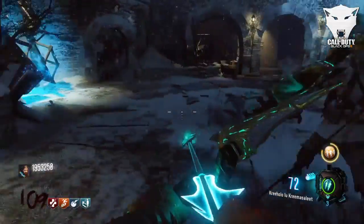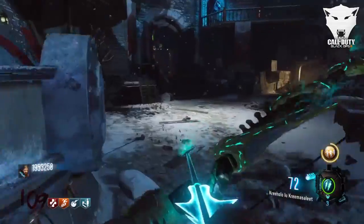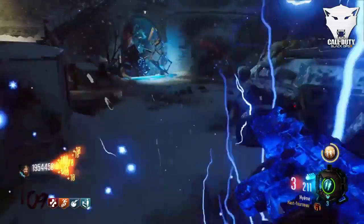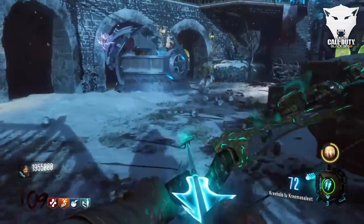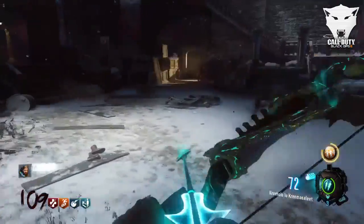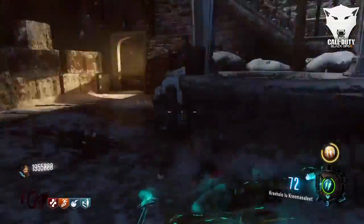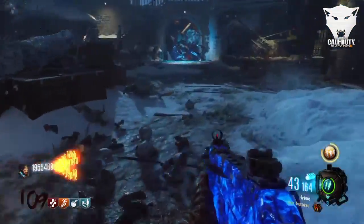Et en première position, l'arc de foudre. Il est un peu moins puissant que l'arc de loup. Cependant, il vous sera très utile pour réaliser les 70 ou 80 premières manches. En effet, les arcs sont tellement puissants sur la map. Vous pouvez aisément camper que ce soit au spawn, à la Wundersphere ou au clocher. Il vous suffit de tirer une flèche pour que tous les zombies meurent. Car avec l'arc de foudre, une tempête jaillit et tue tous les zombies se trouvant dans le rayon.